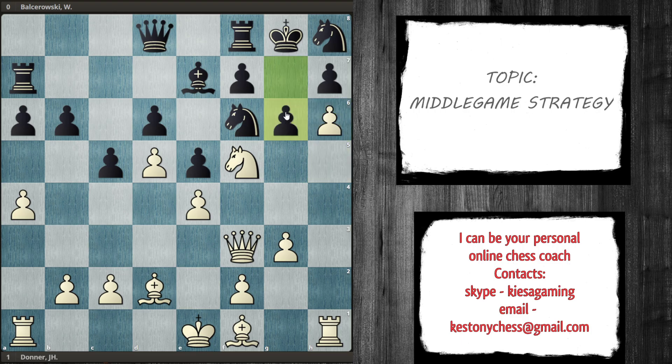The main tactic justifying resignation is: if g6 is played, we take, and whatever he takes with we follow with bishop e7. If he takes with the rook I just take and have an extra piece; if he takes with the queen I'm going to win it on the next move. If he doesn't take, the next move for white leads to exactly the same line. So it didn't take long for white to win this game.